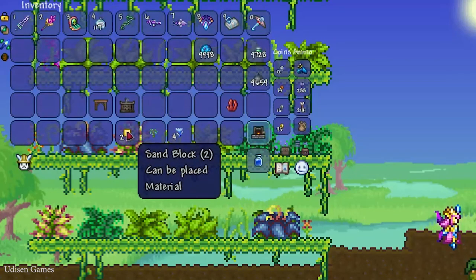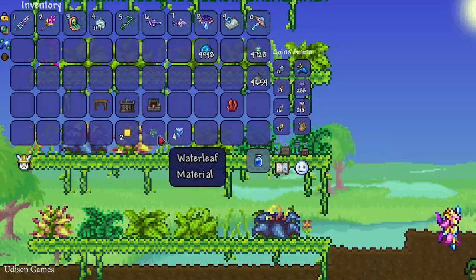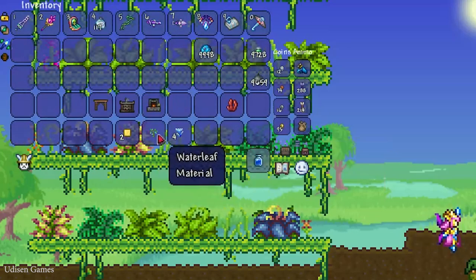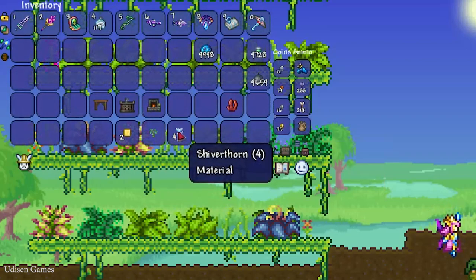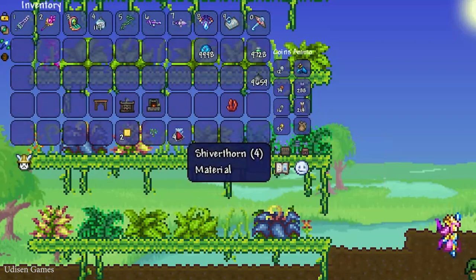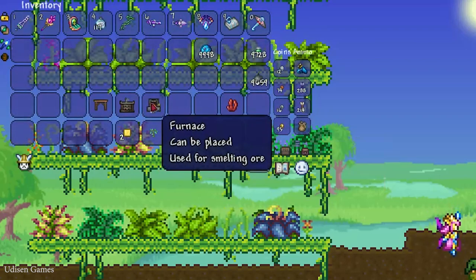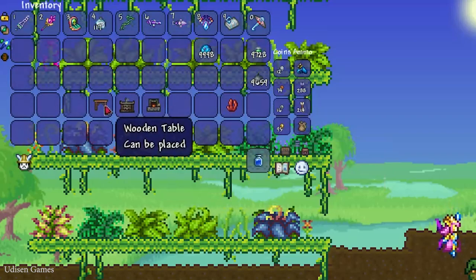To craft one Flipper Potion you need: two pieces of sand, one Waterleaf — which grows near the oceans and is collected the same way as Shiverthorn. Remember, if you don't have certain plants in one world, you can go collect them in another world — this is Terraria. You also need a furnace, a sink, and a normal wooden table.